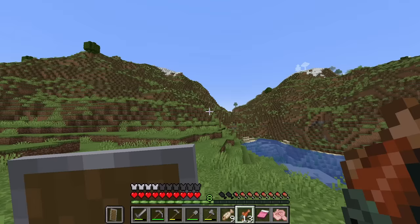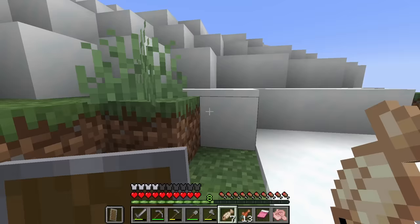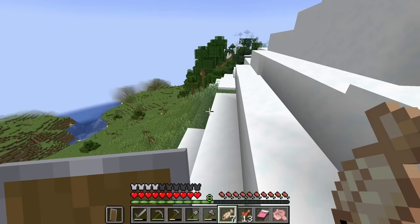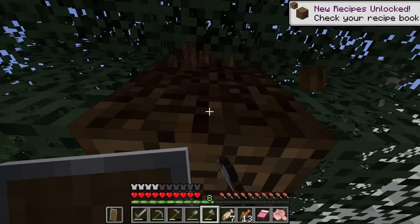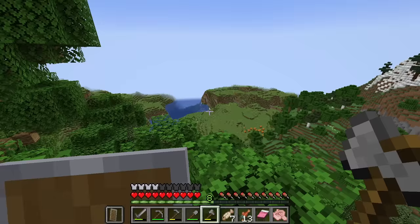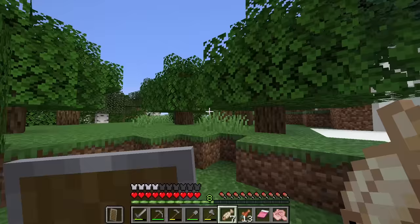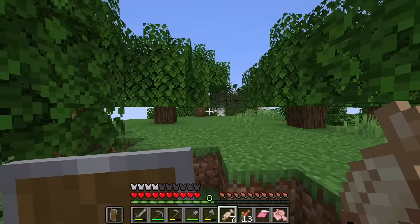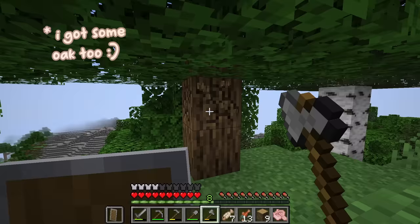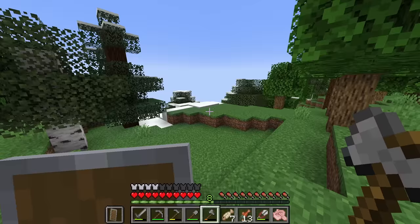Oh, spruce right up there! Perfect — that is where we are headed. It's not a proper taiga but we'll probably be able to gather at least a couple saplings from those trees. Now we just have to be careful for powdered snow — that's powdered snow right there, and all over there. We have to be very careful here. There's more spruce over that way. So many mountains, this is so cool. I love this seed so much. We got four saplings from that one tree — that's pretty good. Nine spruce saplings acquired and I guess we can go ahead and just go back on home.